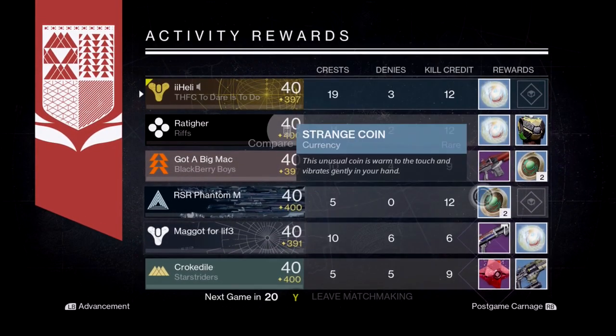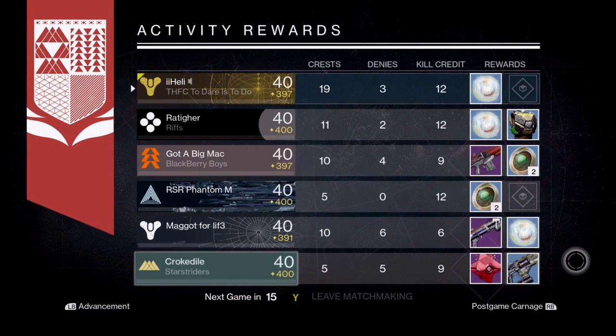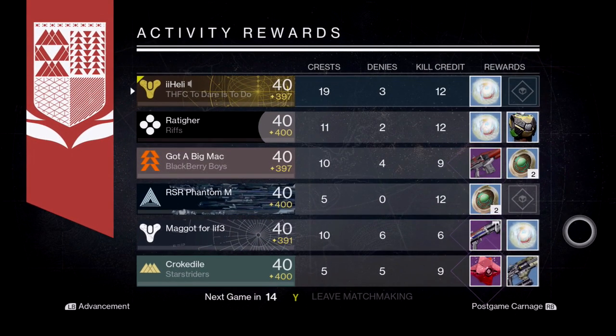I wonder how the loot system will be in Destiny 2, because you guys already know the current loot system is - if you're at the top you get nothing, but if you're near the bottom three that's when you get the main stuff. I remember when the Gjallarhorn used to drop from Crucible in year one - you'd grind and grind for really good games, and then the bottom person who just joined at the end and got no kills and five deaths would get the Gjallarhorn.